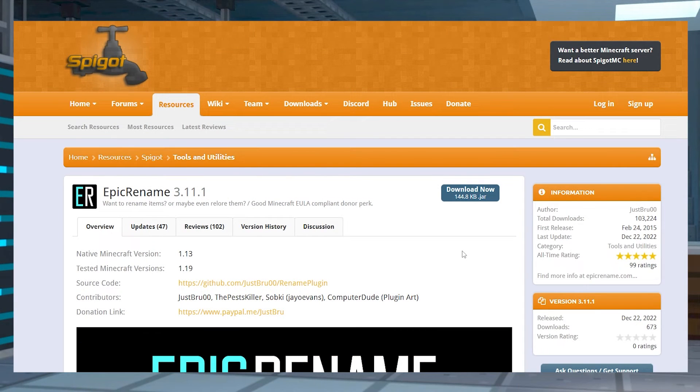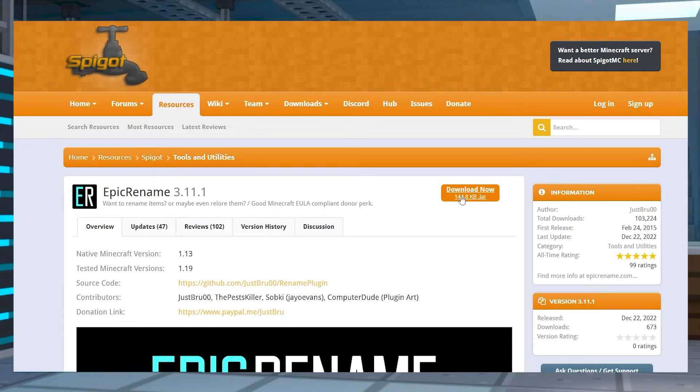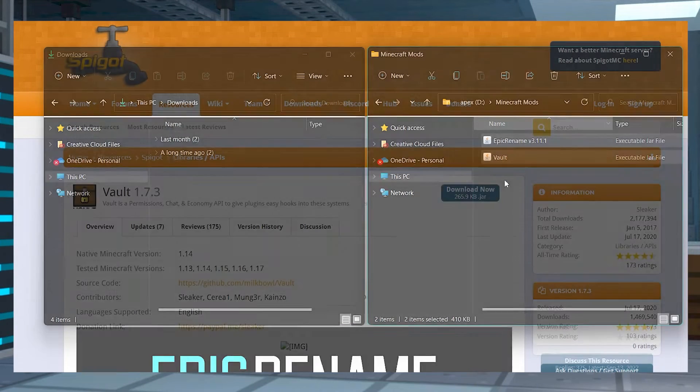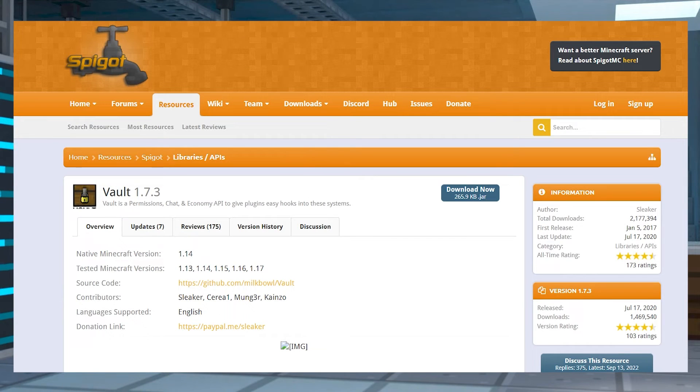Head to Epic Rename on Spigot and press download now, then save the file to a separate folder to use in just a minute. If you are interested in using economy-based features, then you're going to want to do this exact same process with Vault as well.